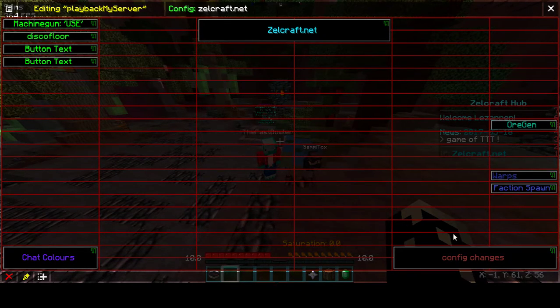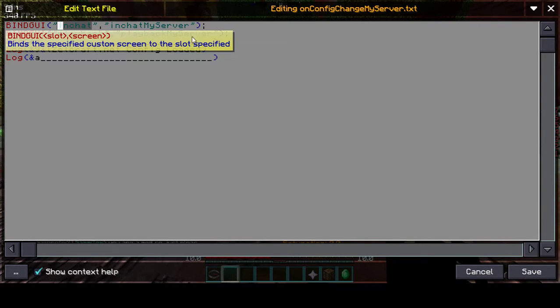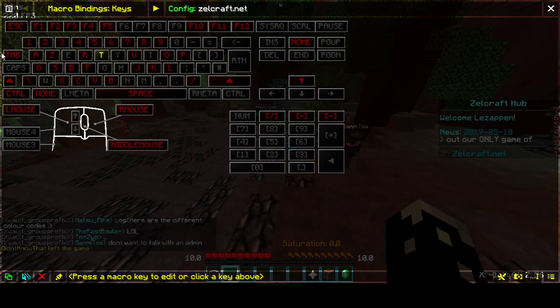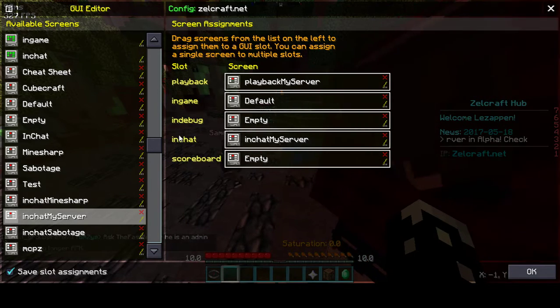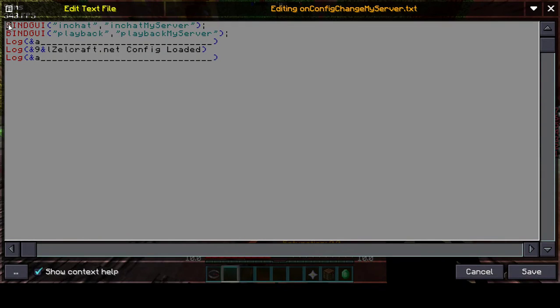Let's go to the GUI screen editor — I think it's in the text editor, actually — where you go on config change my server. This is where you bind to the GUIs. So you have the in-chat slot — I'm gonna bind to the screen in chat my server, and on the playback slot I'll have the playback for my server. What it's doing is looking through the available screens and looking through the different slots, and I'm asking it to put this screen into that slot — move the in-chat my server screen to the in-chat slot. Let's have a look at the screen again — it's binding the GUI.